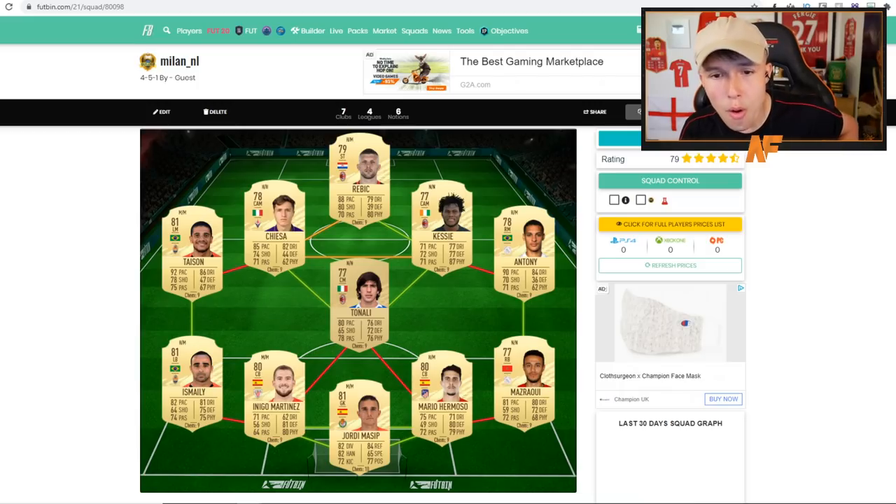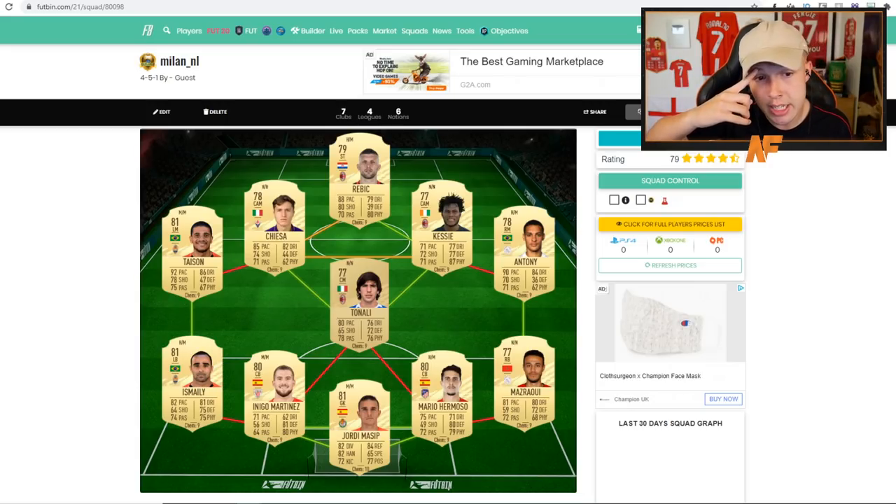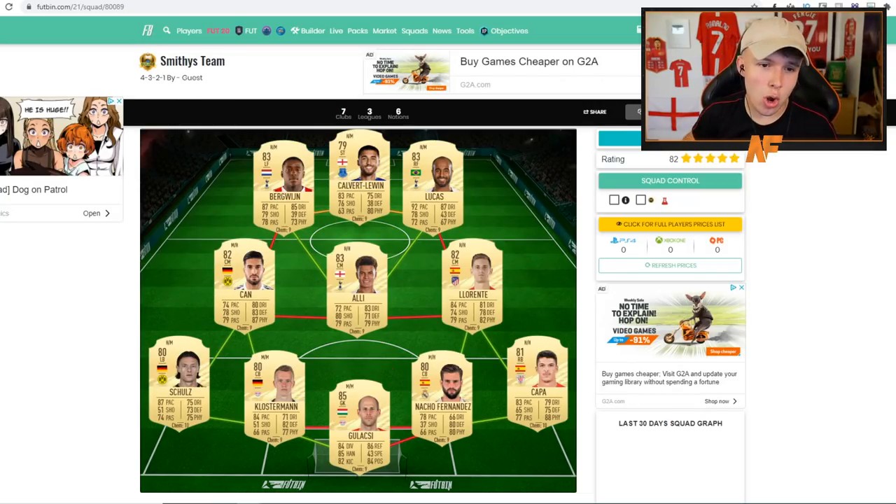Next up Milan underscore NL with a lot of different players we haven't seen yet. The whole back four and goalkeeper are completely different. Homo's got a bit of pace. Martina's got 71 pace at right back. The left back gives a strong link to Antony, who is a nice looking right wing card this year. Tyson should be solid — 80 pace, good defending, fairly decent passing, could be a good cheap beast at the start. Kessie then links in front of him, with Rebic always looking nice, though the skill rating is lacking. A different team — like seeing something new.